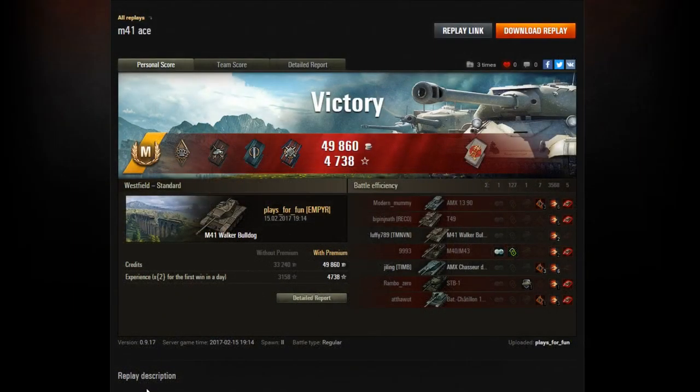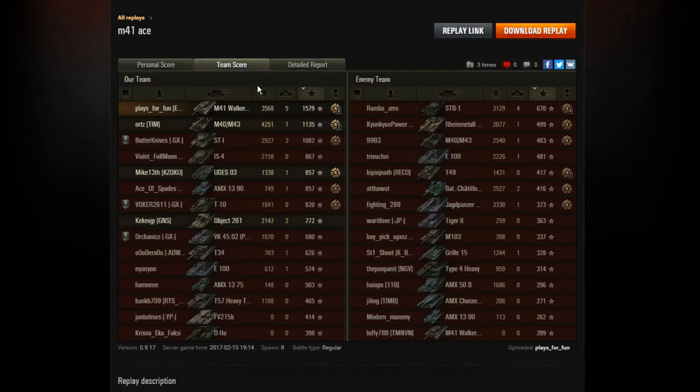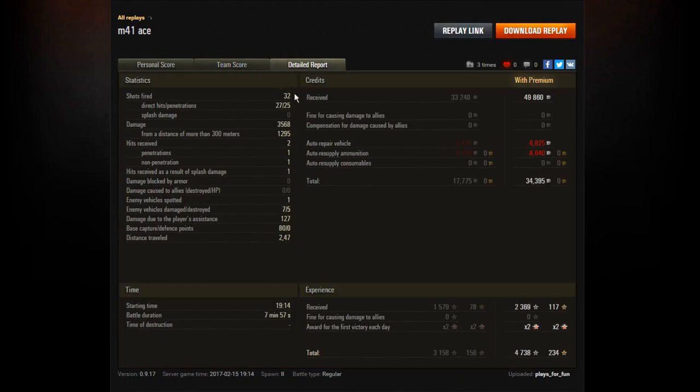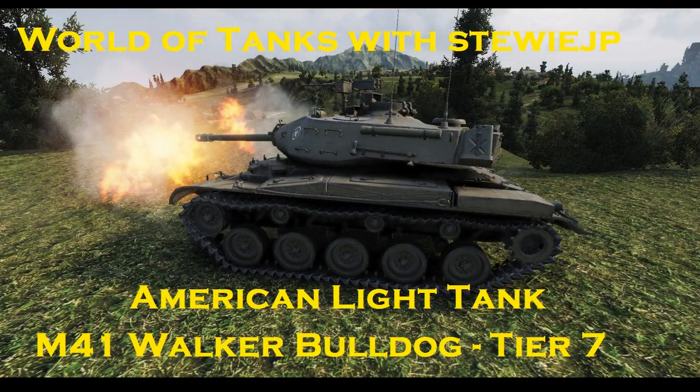On Westfield — it's an ace tanker mastery badge, which is no surprise. He earned Bruiser, Duelist, Fighter, Fire for Effect, and Kamikaze for killing that French artillery piece with a ram. Not a bad game at all from Plays for Fun from Empire Clan. 3568 hit points of damage — the only person who did more damage was the artillery who had a really good game. He also picked up a little bit of spotting damage and fired 32 shots, 27 hit, 25 went through. That was enough for an ace tanker mastery badge for Plays for Fun from Empire Clan in the M41 Walker Bulldog. Thanks very much for the replays, fellas — thanks for watching everyone, take care and see you all next time.